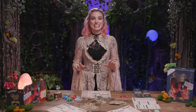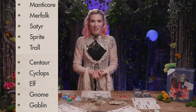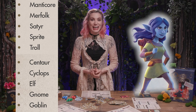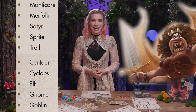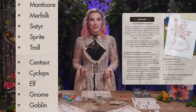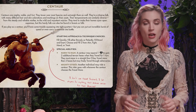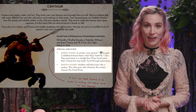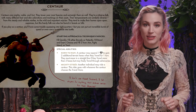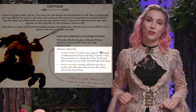Players then choose a species from the list available, or are welcome to create their own. Some awesome options include centaur, merfolk, trolls, elves, and even a manticore. Each species listing offers cultural information, along with additional starting approaches and techniques. They also have two special abilities. For example, the centaur has Born to Run, which allows them to burst forward with speed, and their Mighty Steed ability allows another adventurer to ride them. So good — that's storytelling gold right there.